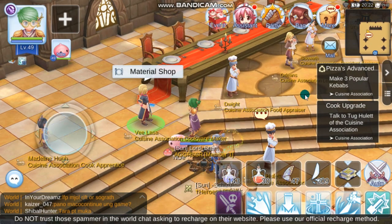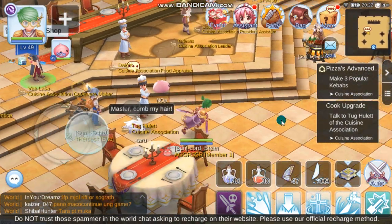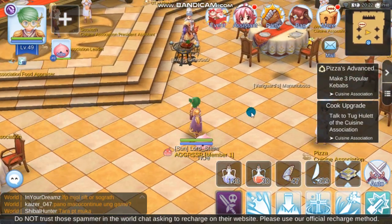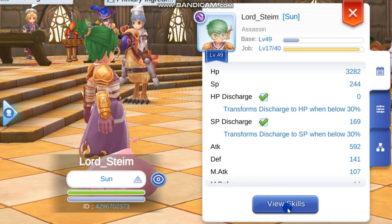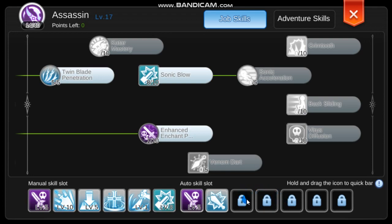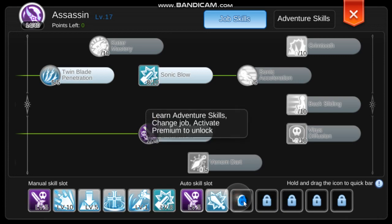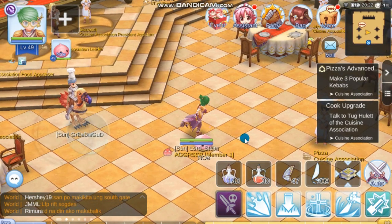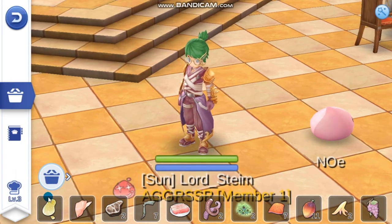You might have seen videos on YouTube where a new player already has millions of zeni on their account — they're probably using a premium account. How will you find out? If you open their skill tab, you'll notice they have three or more opened slots. You can only open those slots as a premium user. So if you've seen players not being honest about how they farm so much zeni, now you know they're probably premium users with around 33% more drops on their account.